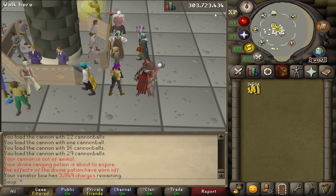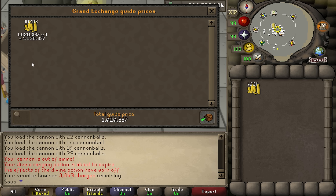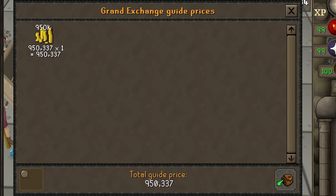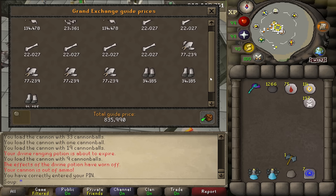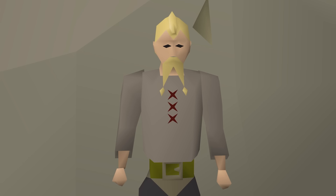We spent 580k on cannonballs, ancient essence, rune arrows, and potions. Alongside the runes and some random renarweed, our total loot was 1,486,337 GP. Subtract the 580k in costs and we're left with 950,000 GP profit after one hour of killing walisalkies. This method comes down to whether the unique items actually sell. From my experience they did, but expect them to sell over time rather than instantly. A pretty neat method involving some very unusual items.